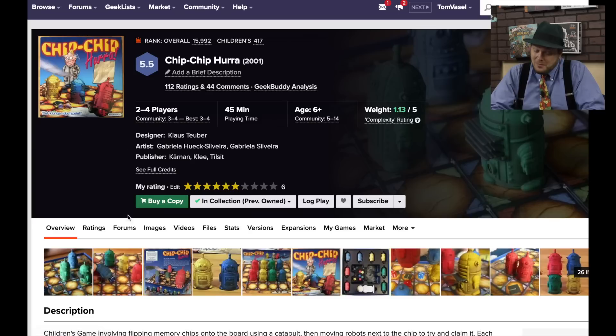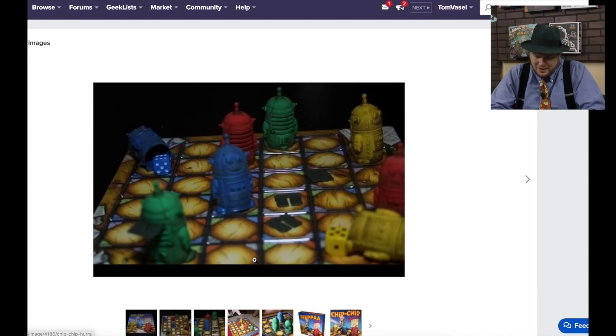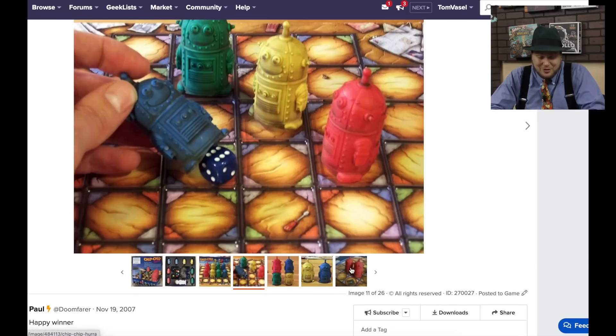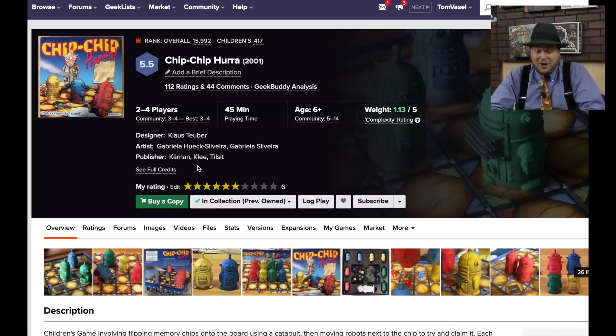Chip Chip Hurrah is designed by Claus Teuber — he is the designer of Settlers of Catan, but this is not that. In this game you catapult floppy discs onto the board, then move your robots next to them. These robots have a die under them, and as you move them across the board, the die hits the edges and flips around — whoever has the highest die next to a disc wins it and puts a chip in their robot's back. It's dexterity mixed with dice randomness, probably not very good, but I've enjoyed playing it.